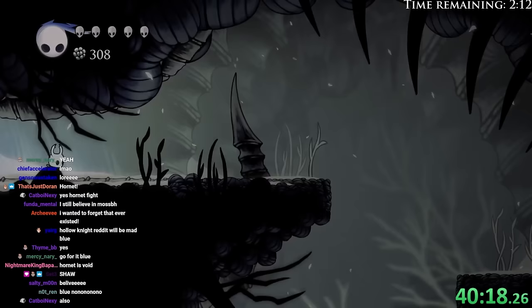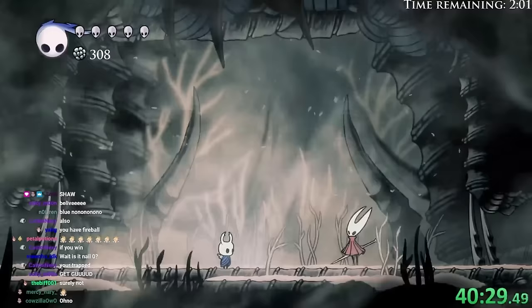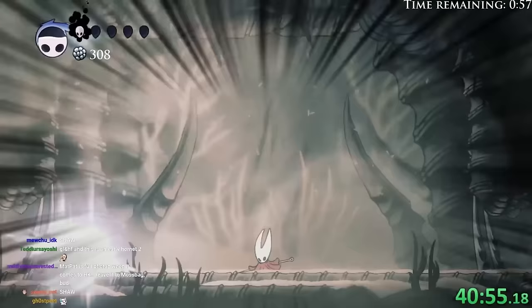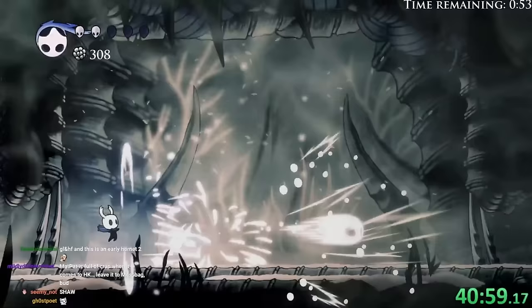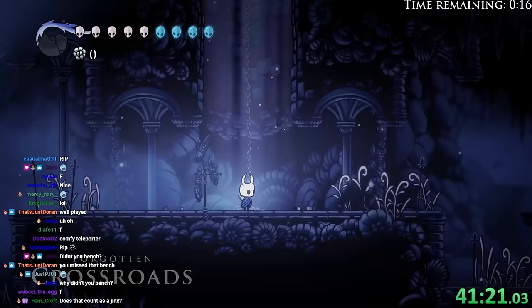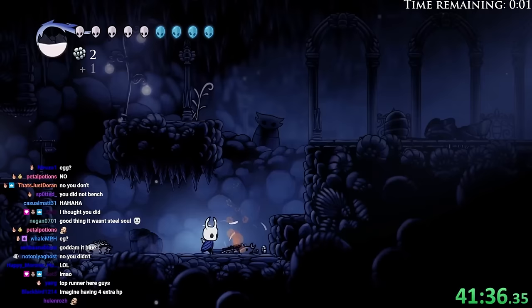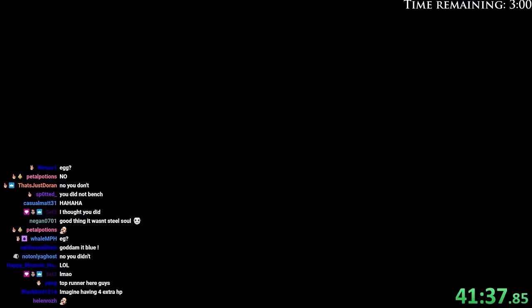However, I do have Spell Twister and Vengeful Spirit. I don't really have any big dodging capabilities though, because I literally only have — yep, see, already taking a hit. I'm just gonna hide here. Ow. Well, we died. I didn't bench! I could have gone back and gotten my shade at least.